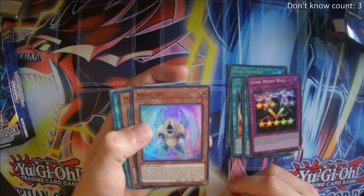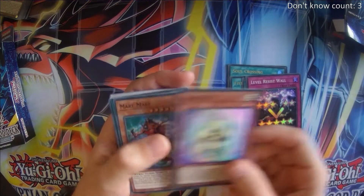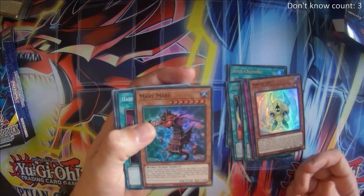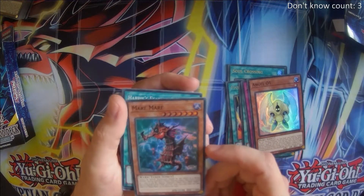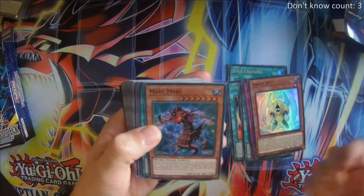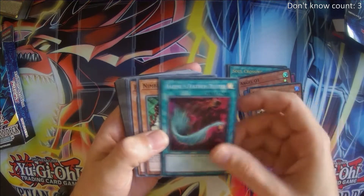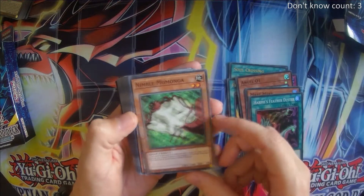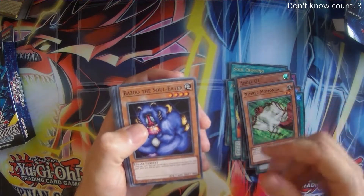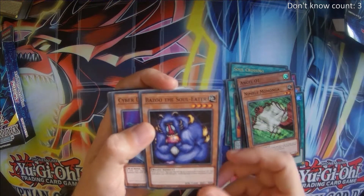Angel 01, which is special summon fodder — only requires a level 7 or higher monster from your hand. Mare Mare, who on their own can actually bring out Obelisk, but we're not going to usually normal summon this. There is a card in this structure deck that allows us to special summon this from the deck. Harpy's Feather Duster — we all know what that does. Nimble Momonga, a classic defensive card. Bazoo — can be buffed, can buff our creatures, and helps enable another creature in this deck.